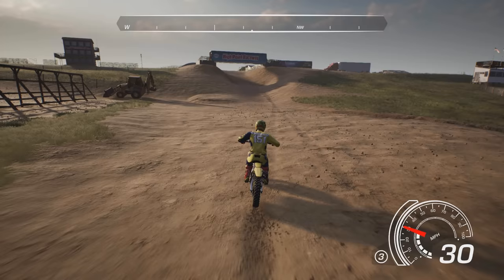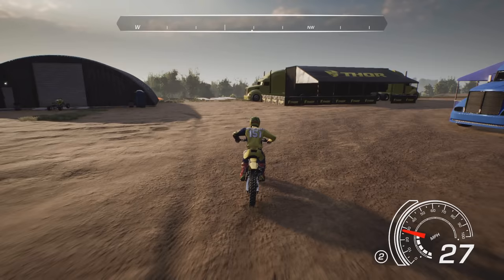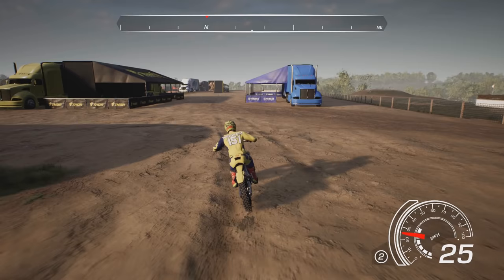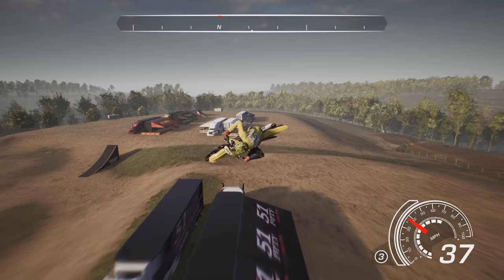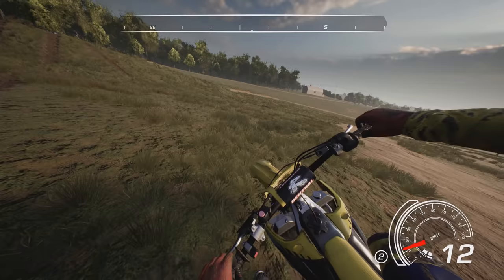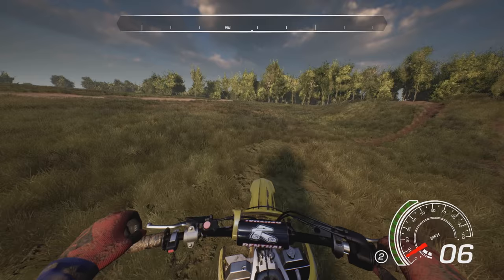Here we have another big send. There's a quad here - I kind of drove up to it thinking maybe we'd get the same thing as in Alive where you can switch over to the quad, but that's not the case. Then we send it over here and they have a dedicated built-in landing over these semis. There are a few of these big sends you can go after - that's similar to what we have at Hangtown that I forgot to show.